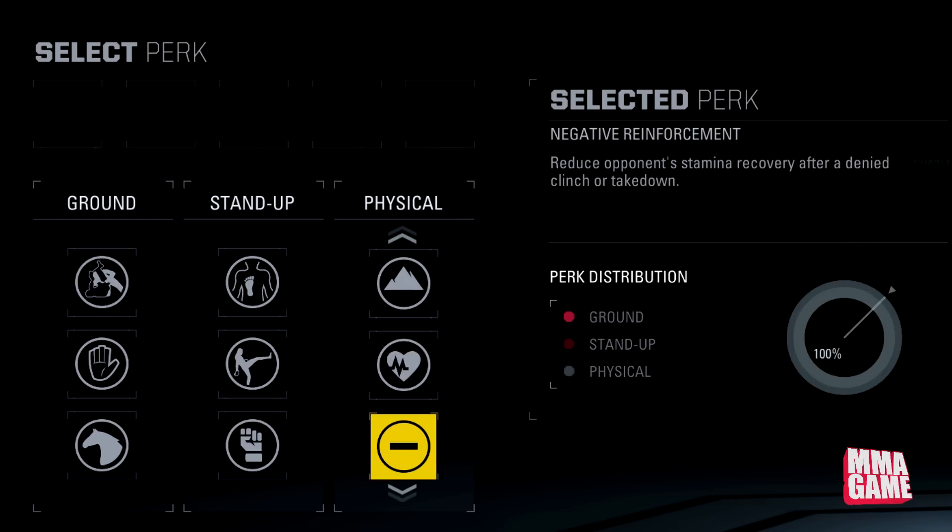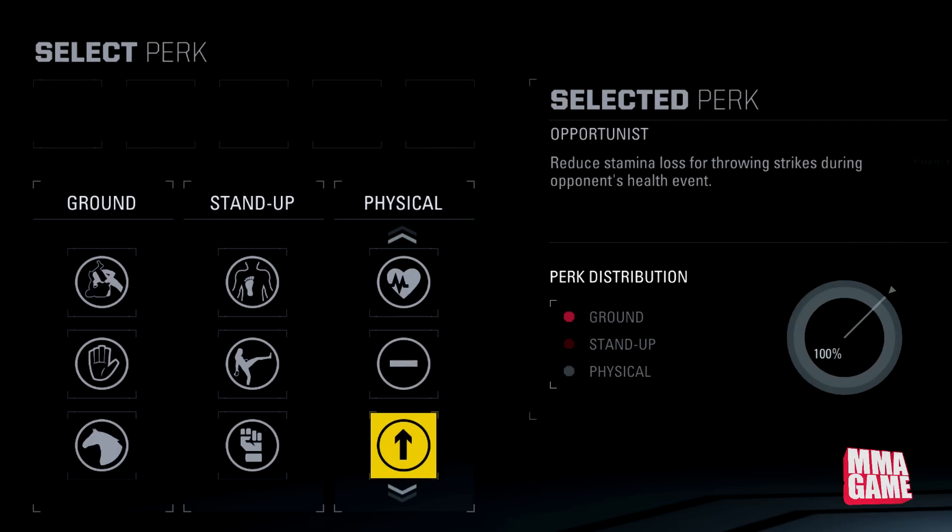Next up, Negative Reinforcement — reduces opponent's stamina recovery after a denied clinch or takedown. That's going to slow them down a little bit if you want to keep it sprawl and brawl — this is the perk for you. Next up, Opportunist — reduces stamina loss for throwing strikes during opponent's health events. So if they're hurt, it won't affect your stamina when you start to wail on them. That's good for sure.